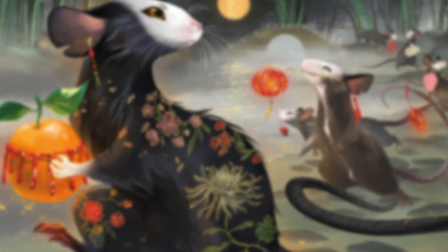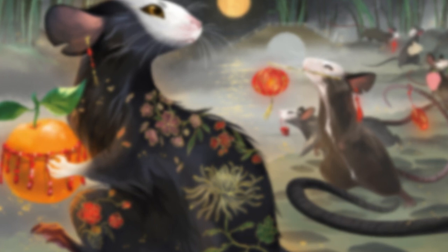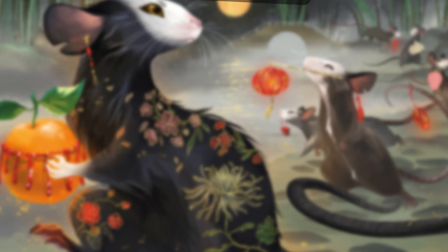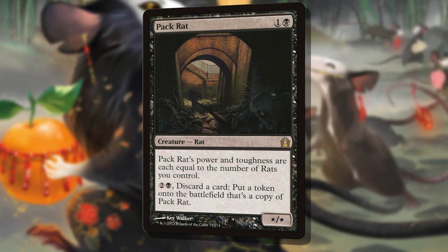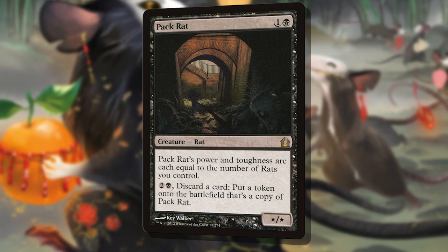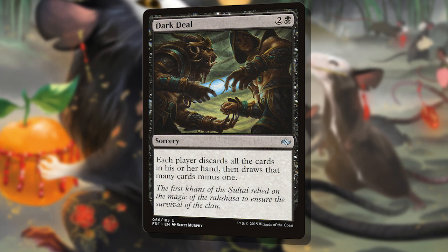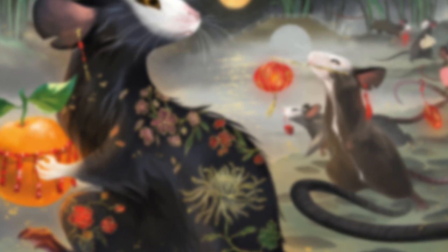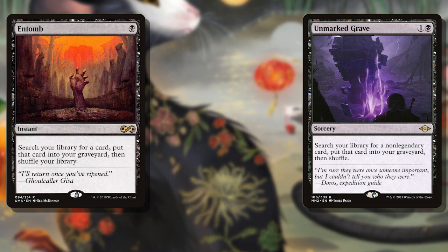To get them into the yard in the first place, I immediately went to a few possibilities. Black is great at discarding, milling, and tutoring straight to the yard. For discarding, there's an outlet that helps our rats as well — Pack Rat. This is a discard outlet AND a rat, so it's literally perfect for this deck. For milling, there's Dark Deal, the Black Windfall — with a grip of vehicles we could Dark Deal, dump them all for scrap, and redraw our hand. For tutoring, I settled on the classic Entomb and the newer Unmarked Grave. Entomb helps us live our dream by dumping an early Parhelion 2 into the yard for immediate reanimating with our commander. And Unmarked Grave, while it can't put legendary permanents into the yard, can still help us get a turn 3 Aradara Express into play.